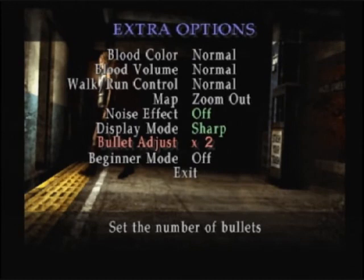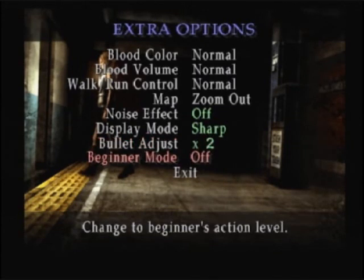We also have bullet adjust. I can only take it up to x2 for now. Kind of a nice thing — the more times you beat the game, the more you can advance this so that as you find boxes of ammo, you get double, triple, quadruple what should normally be in there. I'm not quite sure how high it actually goes up. And we also have beginner's mode — we're going to leave that off.